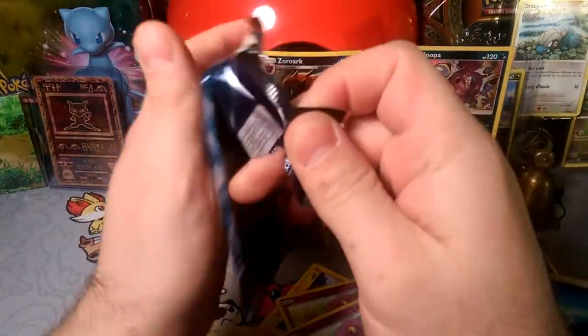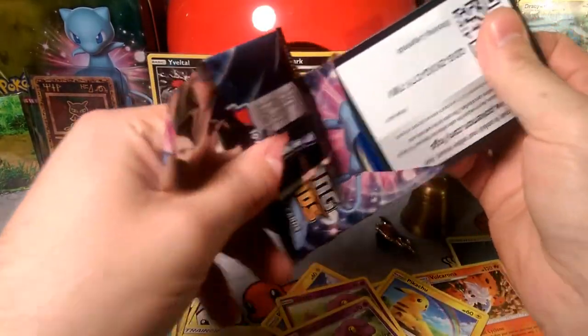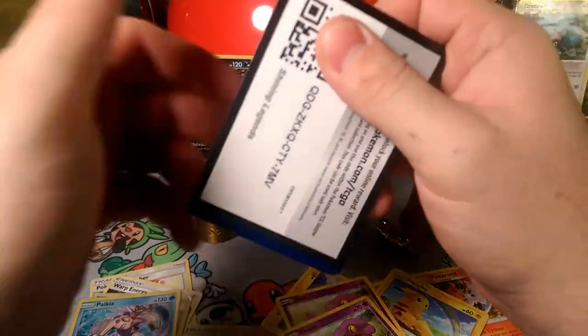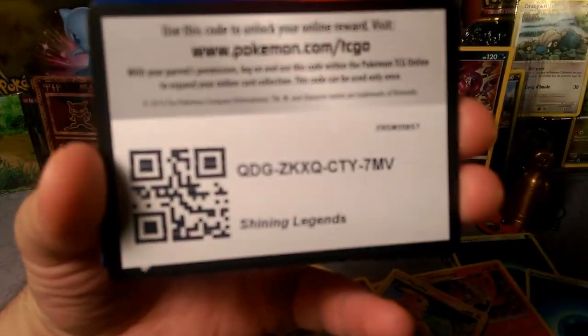Let's see if this starts with Ekans too — then I know there's something strange in your neighborhood. Here's a code for you guys — go ahead and snag that and let me know what you get in your Shining Legends pack today.